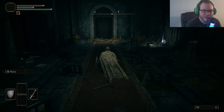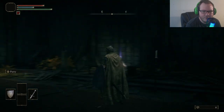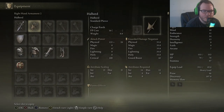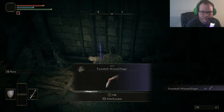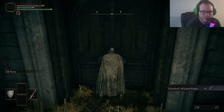So let's take a look. I'm going to skip the intro video — go ahead and watch it on your own time. Right now we're currently fat rolling because we're heavy with all our armor on. So right away, I don't want the Halberd, so I'm just going to take that off. Now we're rolling good. We're going to go over here and pick up this Tarnished's Wizened Finger, and then go right out here.